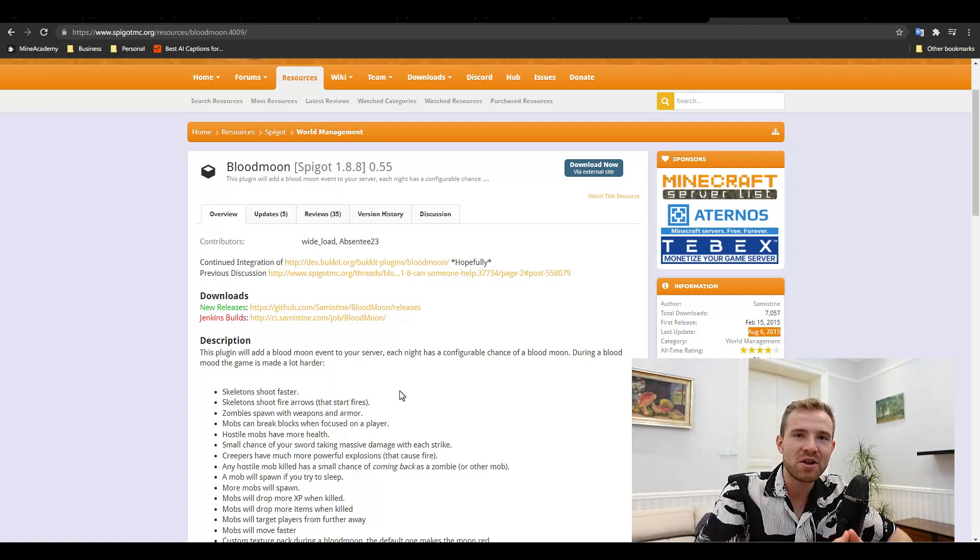I'll leave all of the links down in the video description. Now, if you want to code your own Minecraft plugins, what do you do? You go to YouTube, you go to Udemy, you take Java classes? No, that's wrong. What you're going to do is check the class called Project Orion — it's going to show you how to update all of those plugins, all these ones I just showed you. It's a full seven-week Java and Minecraft plugin coding class.